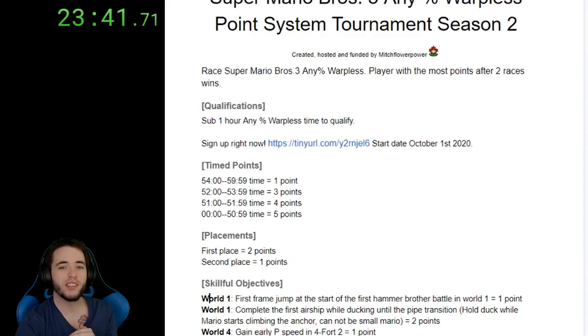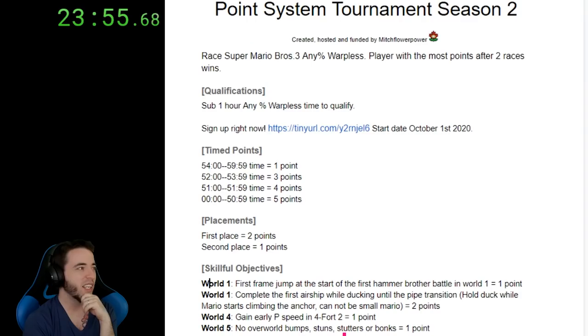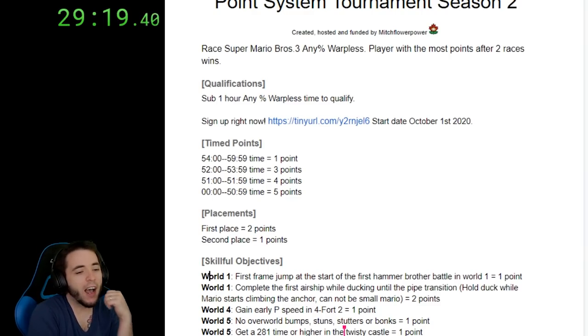World five: no overworld bumps, stuns, stutters, or bonks for the entire world. If you don't bump, stutter, or stun in world five, you get a point. There's not a single half point — not after last season.